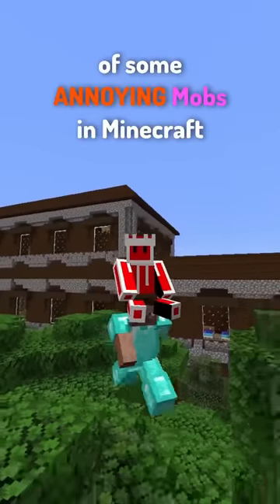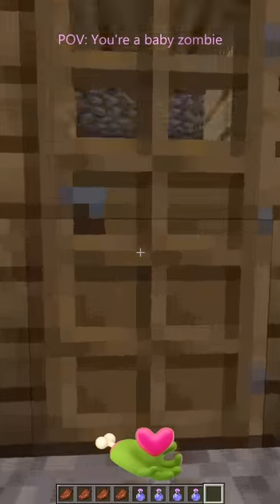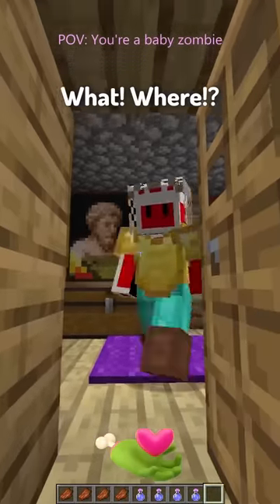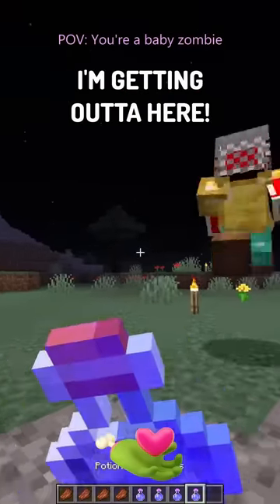Here are some POVs of some annoying mobs in Minecraft. Baby Zombie. Who's knocking on the door? Let me go to bed. I can't go to sleep because there's monsters nearby — where? I don't see any monsters. Oh, it's a baby zombie — I'm getting out of here!